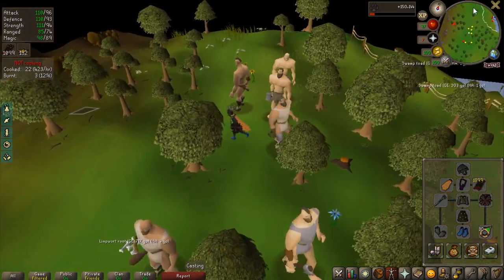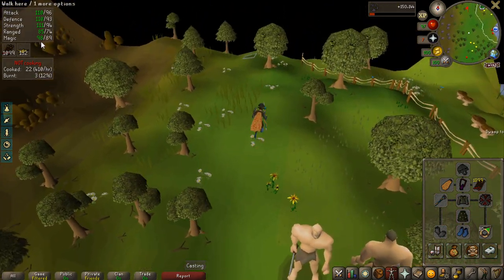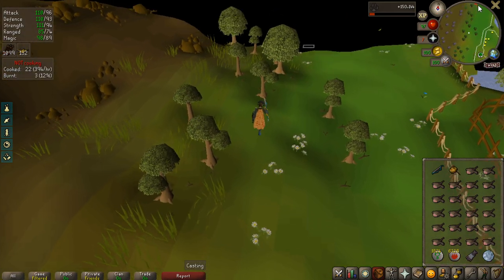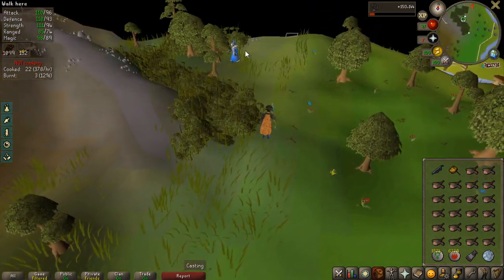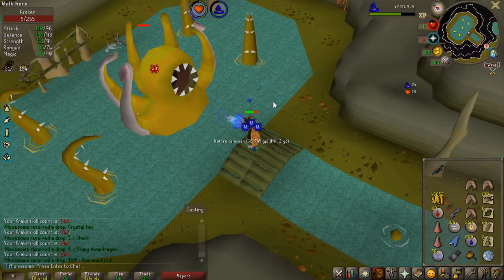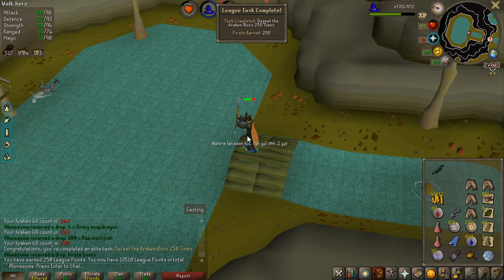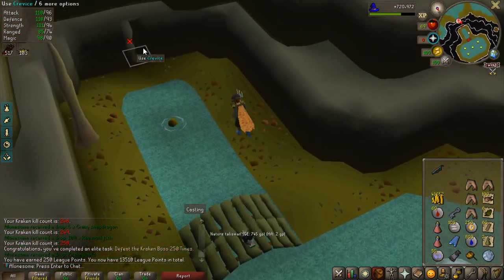Now that I have both the occult necklace and the imbued heart — which is insane with the Botanist perk because I have a constant max magic buff that never drains — I'm going to kill some Kraken bosses to get close to 250 total KC for a task milestone. Any kraken tentacles I get are also very good since they drain fast with double attack speed. Kraken kill 250 gives me 250 points. I got two kraken tentacles during all these kills, and I'm going to finish off the second kraken task on the normal ones.